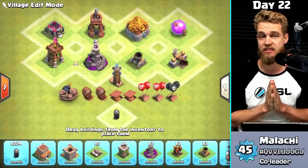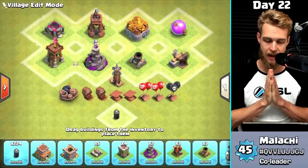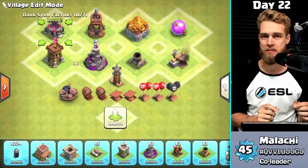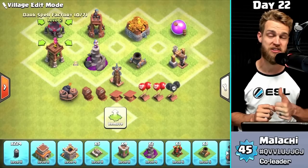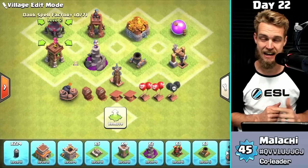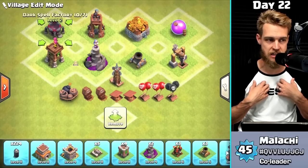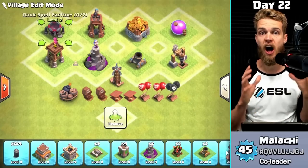You want to get the new stuff immediately, especially the very fast upgrades like the zero-second trap upgrades. Probably the most important thing is the Dark Spell Factory, because you're going to unlock the Poison spell, and if you upgrade it again you unlock the Earthquake spell. The Poison spell is significantly more important in my opinion, but both are very, very good offensive buildings — and that is what you want to focus on any time you upgrade the Town Hall.